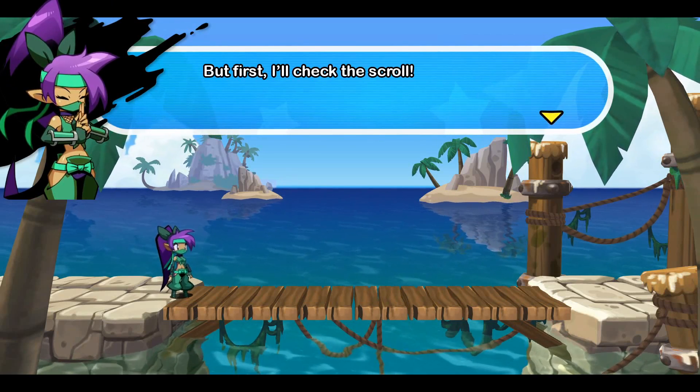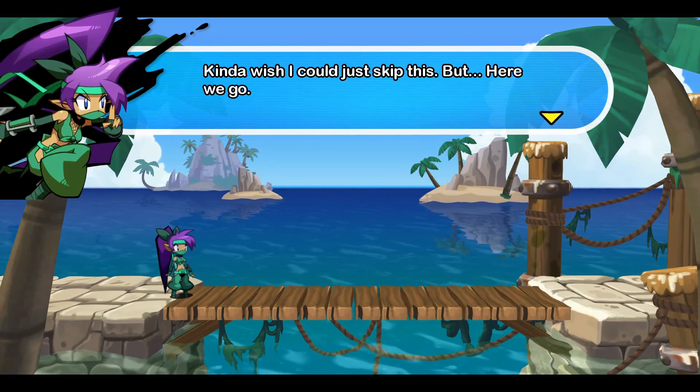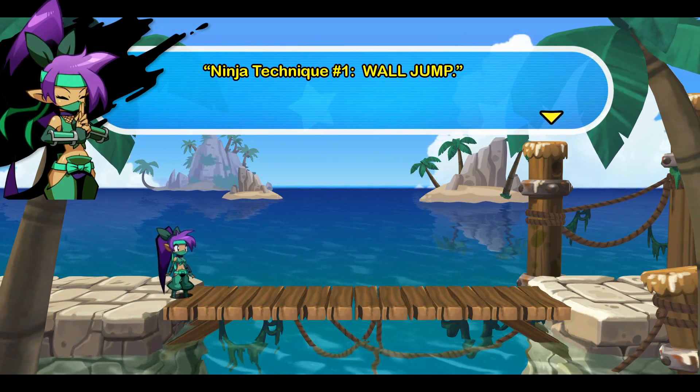Enemy sighted, here we go. But first, I'll check the scroll. Let's see — so many words. Kinda wish I could've just skipped this, but here we go. Ninja Technique No. 1: Wall Jump. Jump against a wall and stick to it. Press A to jump away from the wall.